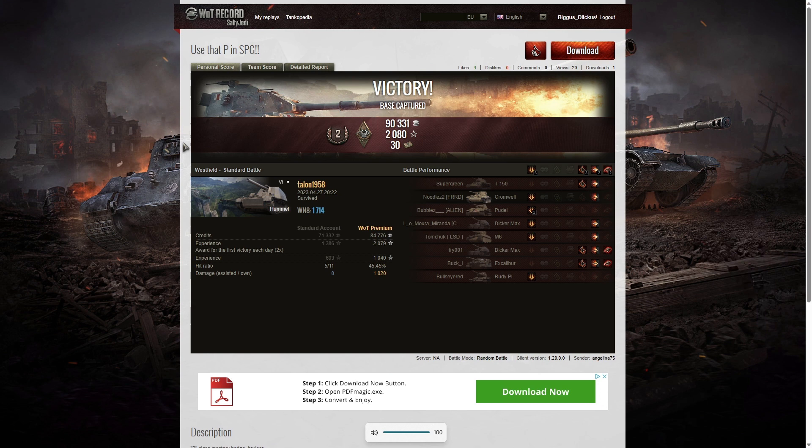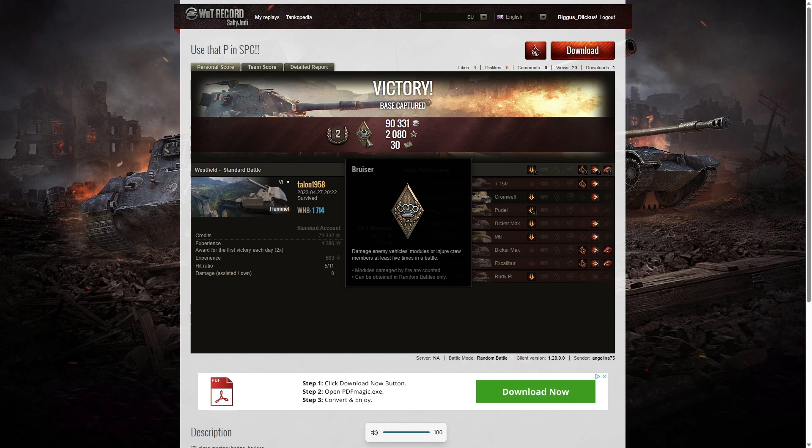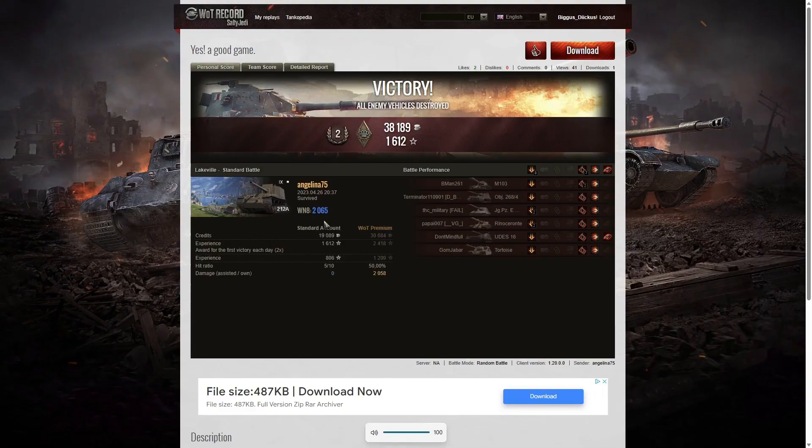Here are the end of battle stats. That was a second class tanker for Talon 1958 in the Hummel. He got a bruiser medal for getting at least five critical hits — it shows three but he must have got five to earn the medal. He also got a win8 of 1714, but sadly that's not enough to give him the lead. Angelina's score was second class, a bruiser, and a win8 of 2065 — higher than Talon's — so Angelina is still in the lead for this week's competition.